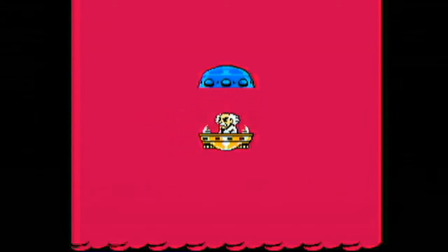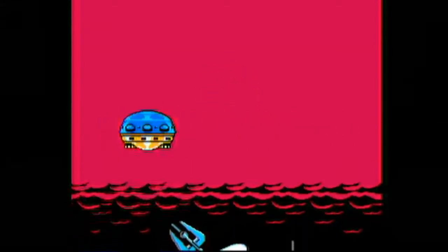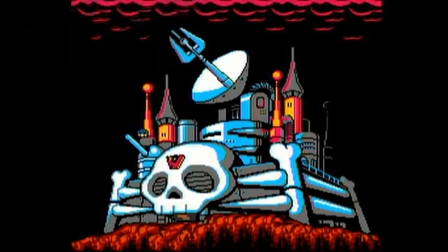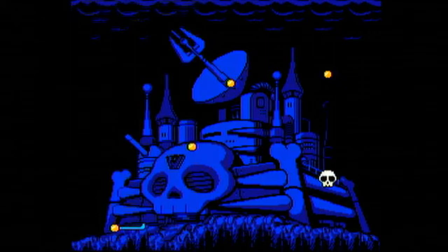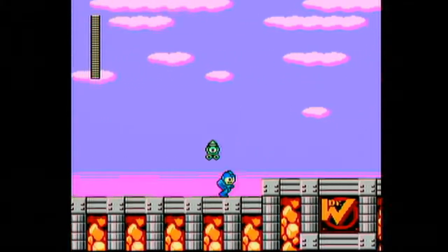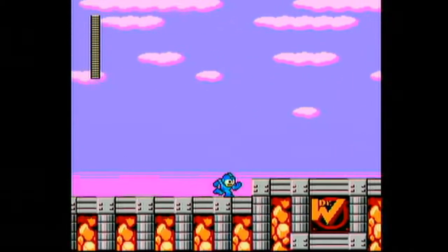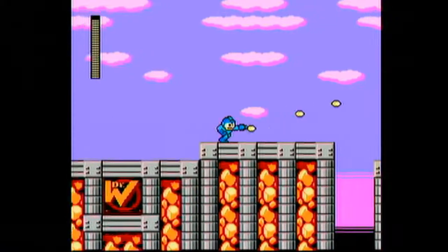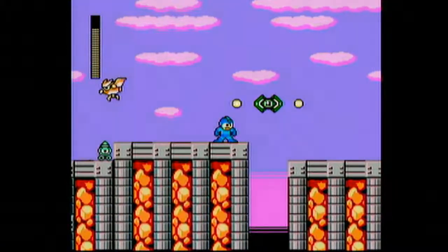In classic Mega Man fashion, we are treated to a little cutscene here of Wily waggling those infamous eyebrows — he does that for a few seconds. And this music is taken directly from Mega Man 2. Mega Man 9 really wants to be Mega Man 2, and I don't blame it because that is the most popular Mega Man. But anyway, these are the Wily stages, and this is my favorite track in the game, Flash in the Dark. I actually like this more than the Wily stage 1 in Mega Man 2, which is often considered to be the best Mega Man track in the series.